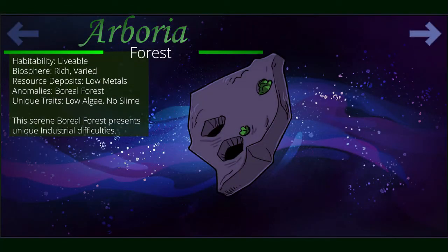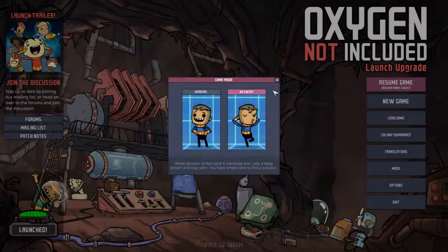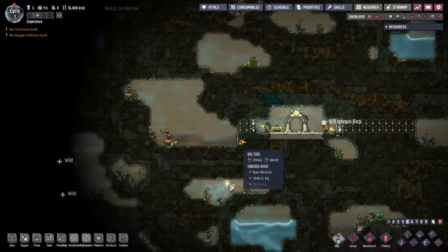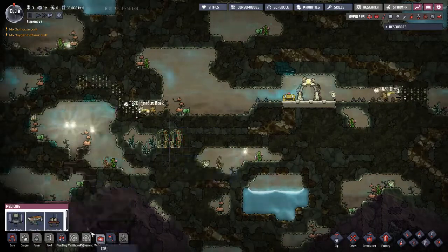Arborea, a greenhouse asteroid. Arborea is a rich forest with low metal availability. A pleasant starting biome presents new challenges, and biological solutions to oxygen, food, and power will need to be considered for successful colonization. Scrub your carbon dioxide with oxy ferns and convert lumber to ethanol, and let the pips plant your seeds for you. Arborea presents a unique challenge with a decidedly different route to success. Just be careful to keep the pips out of your storage areas.